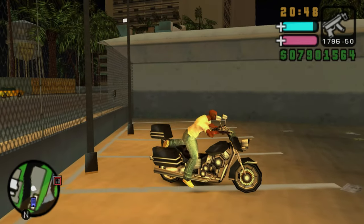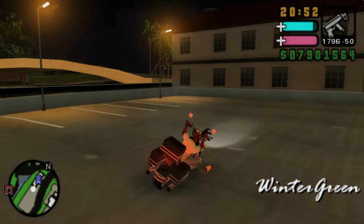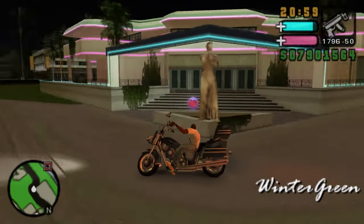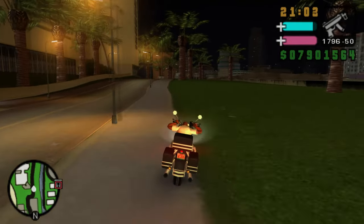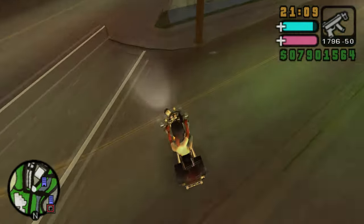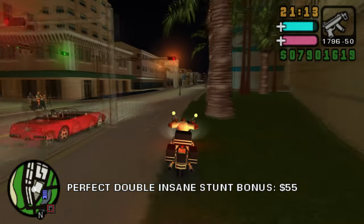Vehicle fifteen is the Wintergreen — the civilian version of the VCPD Wintergreen covered earlier. Similarly based on a Harley-Davidson Electra Glide, it's essentially a touring motorcycle distinguishable by heavy-duty construction, a fairing, and boxes mounted on its sides and top towards the rear. Like its police counterpart, the bike has a minor cosmetic difference between PSP and PS2 versions, featuring a taller windshield in the PS2 version.